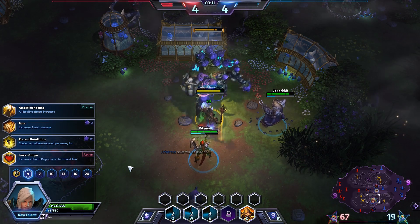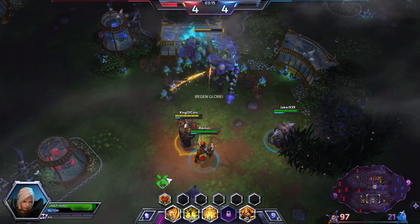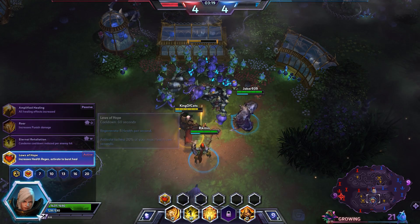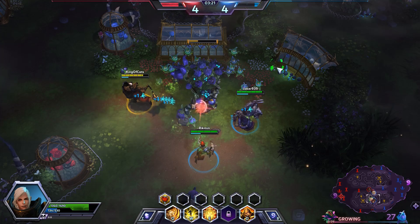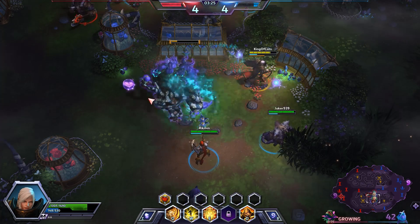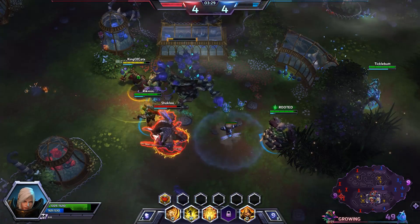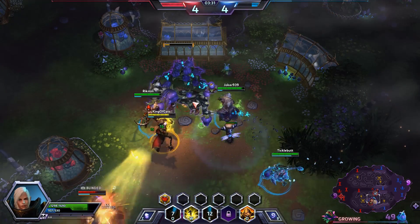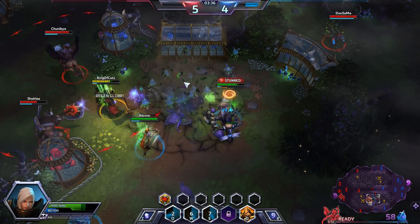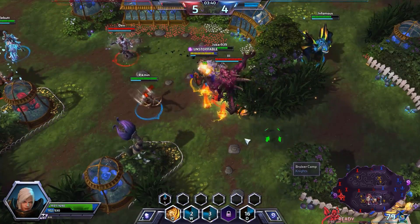At level 4, we're going to be picking up Loss of Hope — increased health regeneration and an activated burst heal. The other talent I'd suggest is Roar, which increases Punish damage. That depends on how comfortable you feel with your burst capacity on the team. I feel like we have very tanky and very damaging targets, so we're going to try to get in here. Diablo's slowly drawing the enemy out so we can get the most seeds without them interrupting. We jump on Falstead immediately, popping Loss of Hope and Iron Skin to make sure we're very tanky.